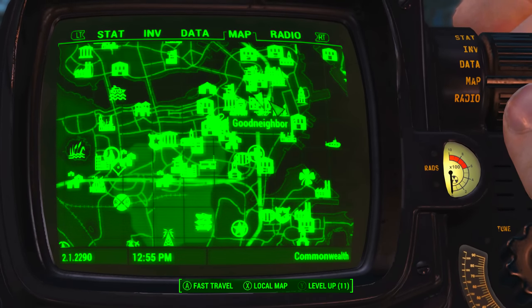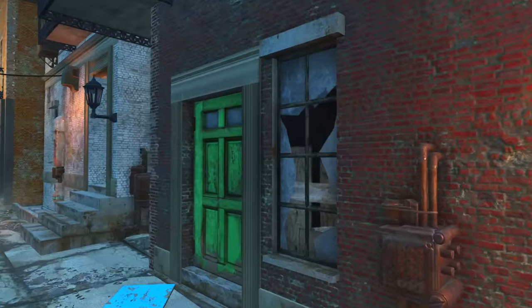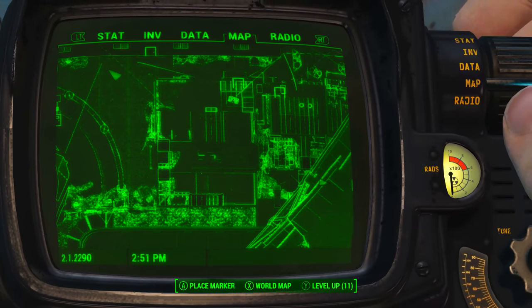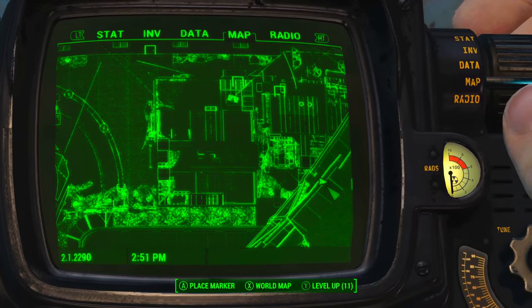On the Pip-Boy map it can be found to the northeast of Diamond City. As soon as we enter Goodneighbor we want to head down this alleyway here, and at the green door turn right and head down this even more secretive alleyway, and at the end we'll find this door. On the local map we start here, walk down this alleyway, turn right and then turn left and we're at the secret door where my character's currently standing.